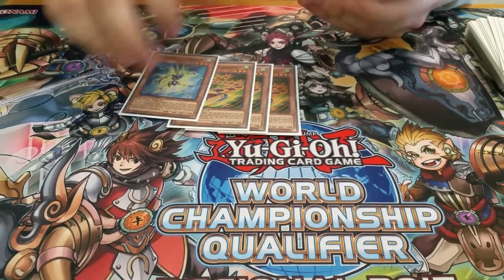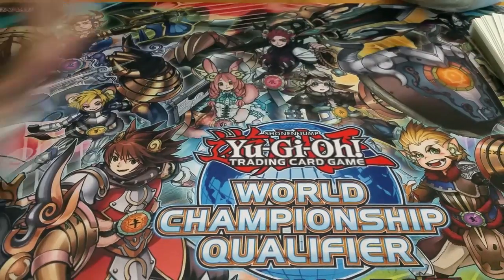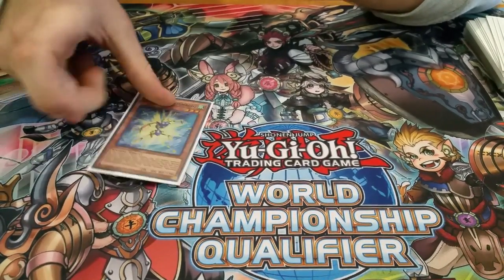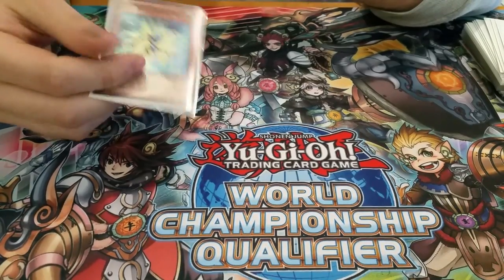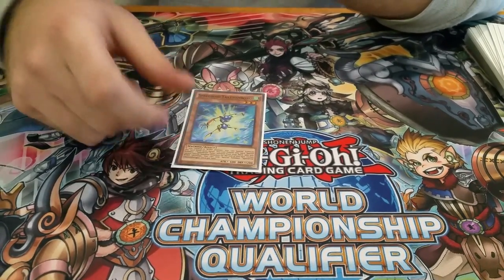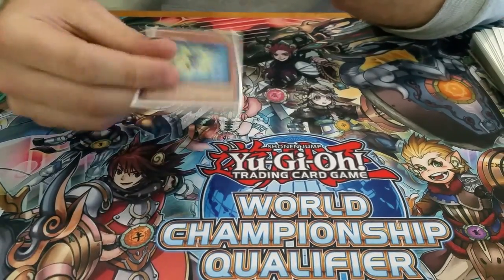And then you play these three, because obviously you're playing the Zoo Engine because it's broken. In this deck, it's very easy to go into Totem Bird, because not only do you have the Terra Tops, but you also play the three Boon Buku. So if you open this, it's not such a dead draw as it might normally be.